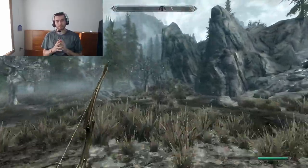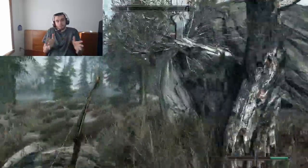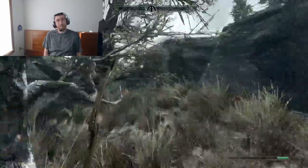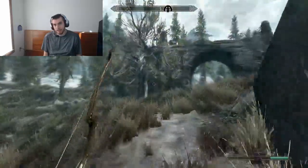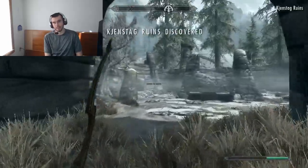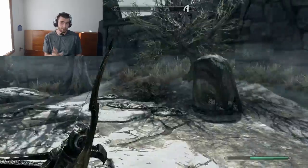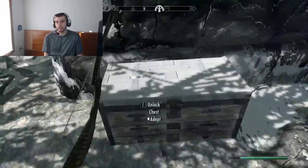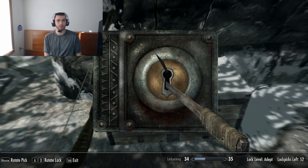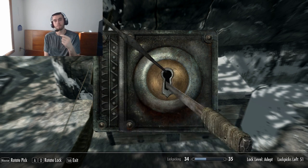I think Sneak fulfills a really good role of being a pro's skill. It's not a skill that noobs really would mess around with, because the harder-to-detect stuff is kind of the noob line there. But when it comes to assassinating, you know there's the Blade of Woe and certain daggers in the game — that's when you can really rock out with Sneak. As an assassin's perk, it's really, really good.